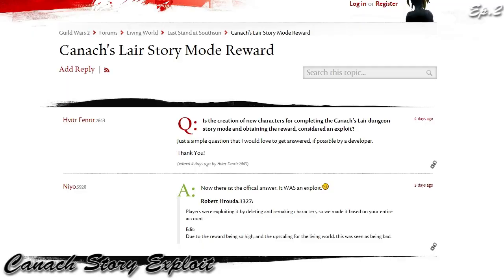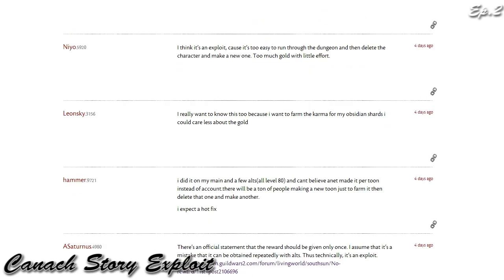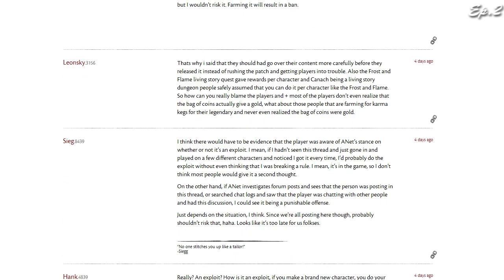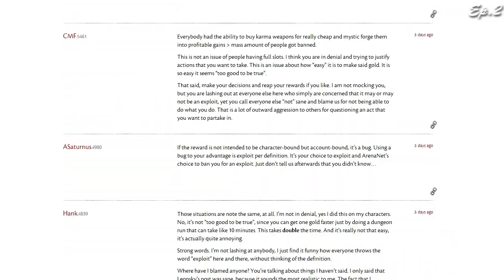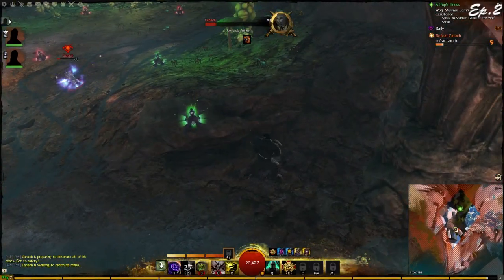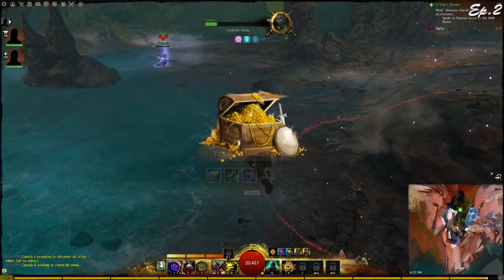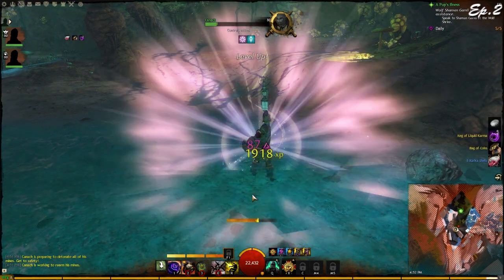On to the second news: the Kanash Dungeon Exploit. What I really like about this channel and series is I'm not going to hold any facts back. The Kanash exploit was pretty popular when the dungeon first came out, roughly around last week. When the dungeon first came out, it's a fairly easy dungeon — all you have to do is bring Kanash into the mines. But the whole exploit was based on story mode, and it was actually repeatable. Each reward was given and you had a 100% chance of getting a Bag of Coin, which gives you exactly one gold.